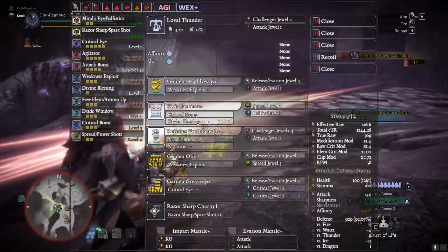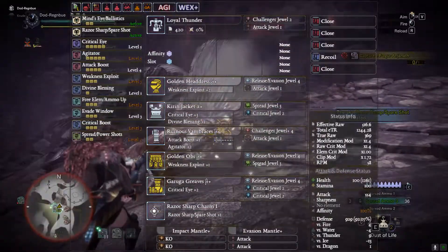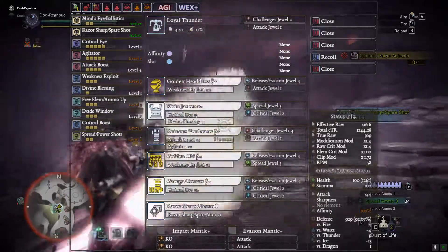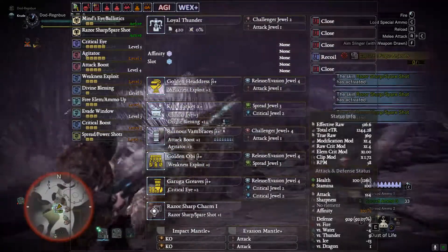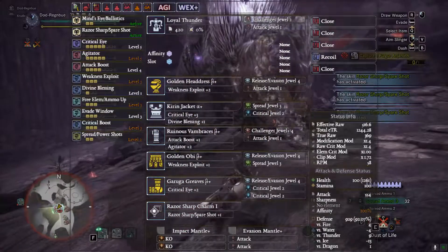I use Release Evasion — a lot of people use Release Vitality, it depends on you. I quite like dodging; it feels like it takes less time than taking a hit or being stunned, so I've allowed myself that leeway.